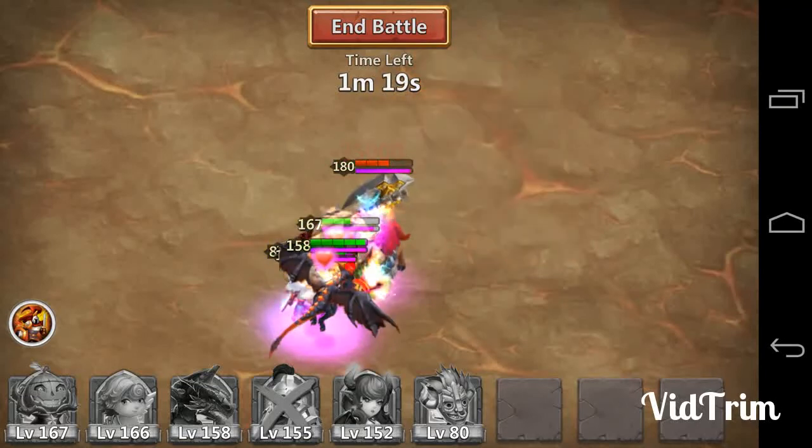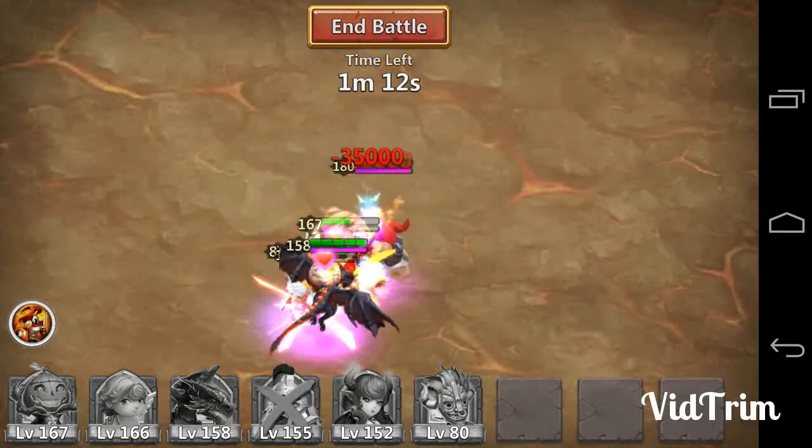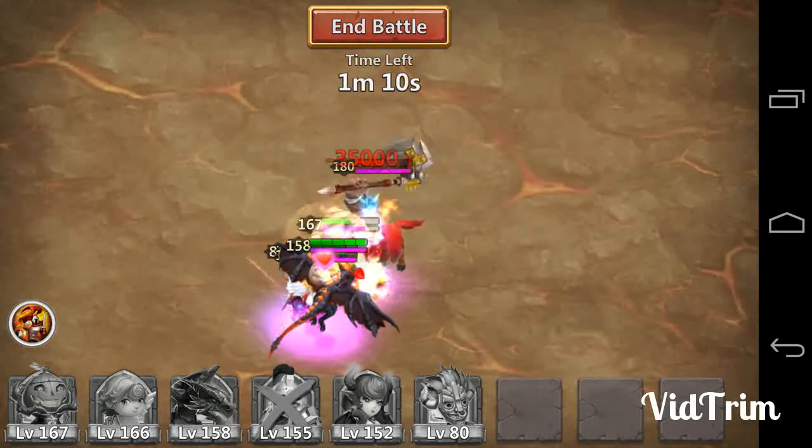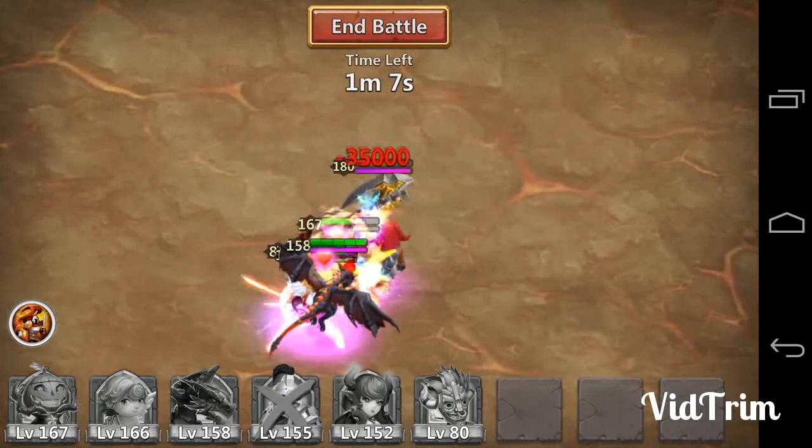But this is okay because of my insurance policy. I dropped Pumpkin Duke second, which means I know Pumpkin Duke is going to gain second aggro, and as long as the boss is debuffed before Pumpkin Duke takes aggro, I know Pumpkin Duke will have enough health points to survive.